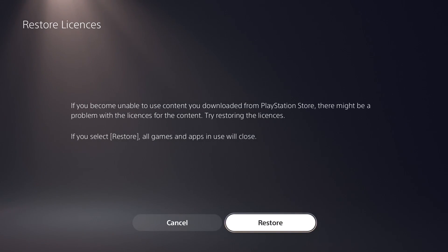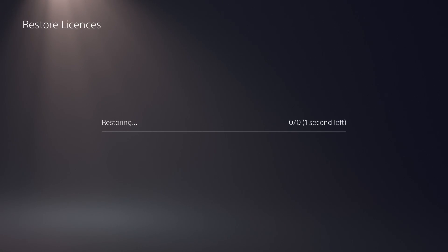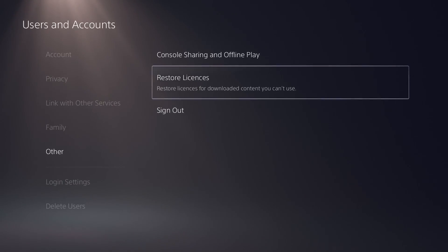Once this is done, scroll down and click on Restore Licenses and then hit Restore. It's going to take a few seconds. Once this is done, hit OK and you should have your PSN account activated as primary on your PS5.